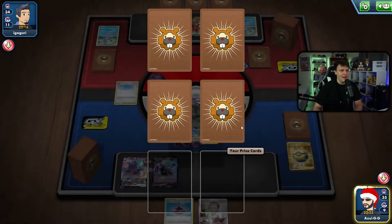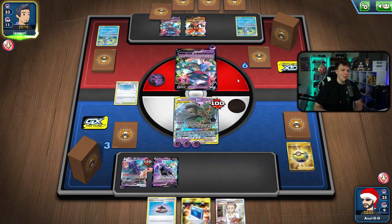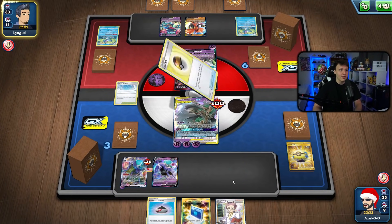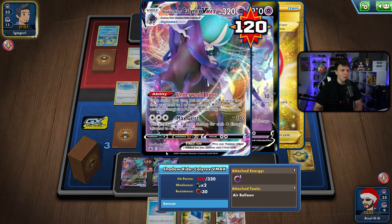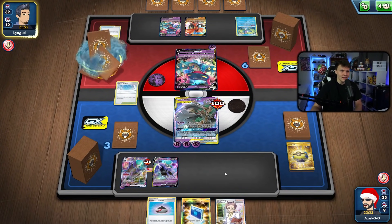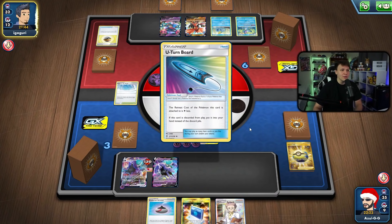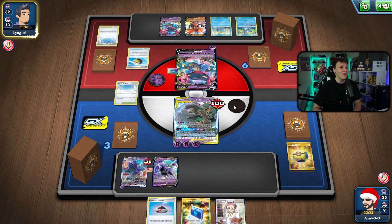That looks like it was a really good Night Watch — we got rid of Evolution Incense which could get Inteleon, and the Marnie which is their draw supporter. Now my opponent has a zero-card hand as they Quick Ball for Sobble, send it active, and pass. It looks like it worked out. We have two Paths to the Peak left. Research is in hand and we really want to try and set up a big Calyrex at this point.